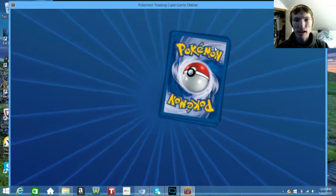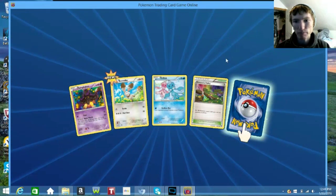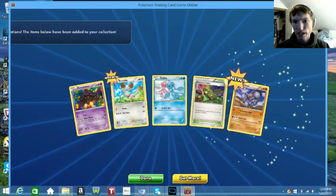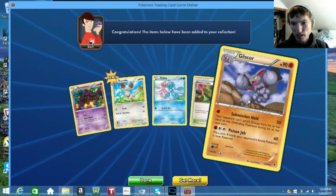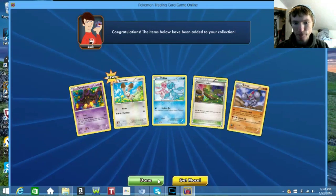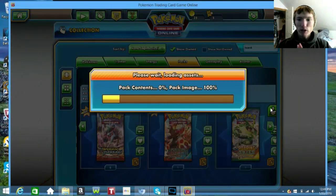I believe we should have 10 packs, 11 counting the Phantom Forces. So by 10 packs we should get something good. And for the first pack, we get Gliscor. Not the best, but that was a free pack anyway.